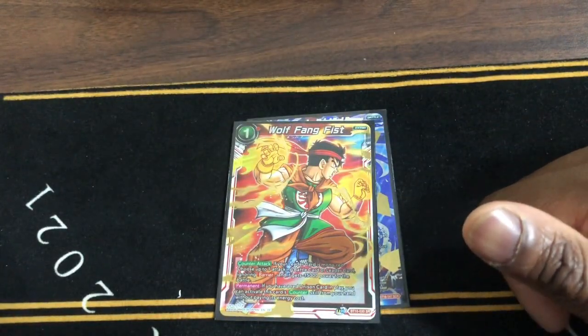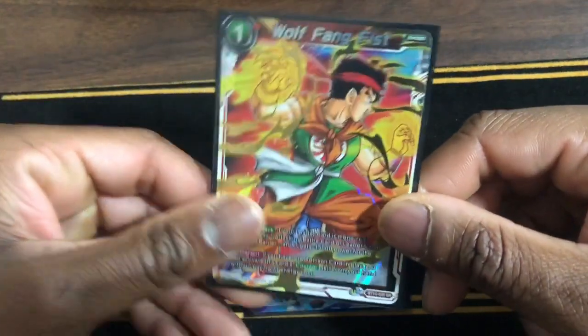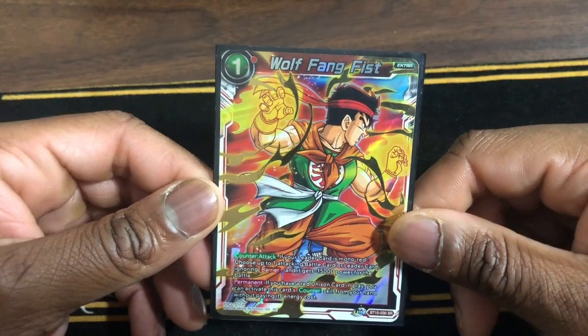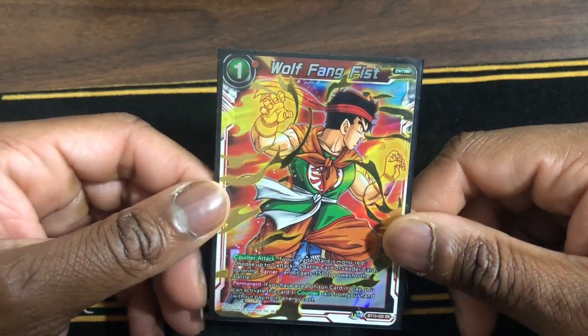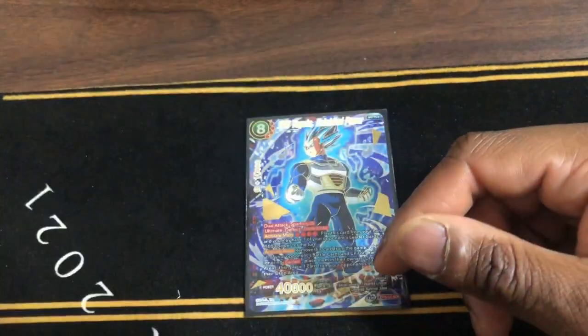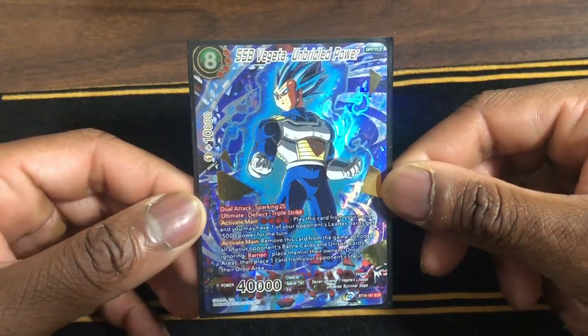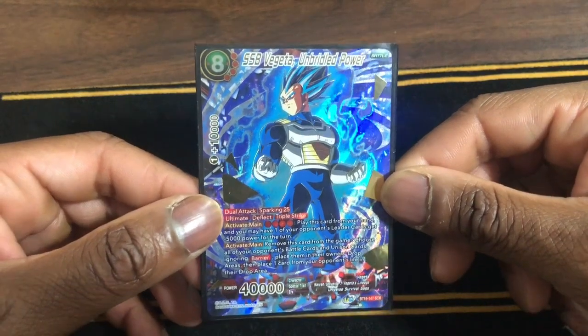Next we have Wolf Fang Fist — hits by 15k ignoring Barrier and you can play it when you have units in play. For the SCR we have Super Saiyan Blue Vegeta, On Brighter Power — y'all know what it does: Ultimate, deflect, Triple Strike, blows up the field. Also loses 5k and you choose a life and put it in the drop.